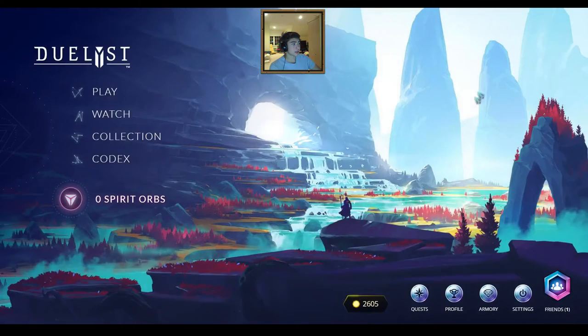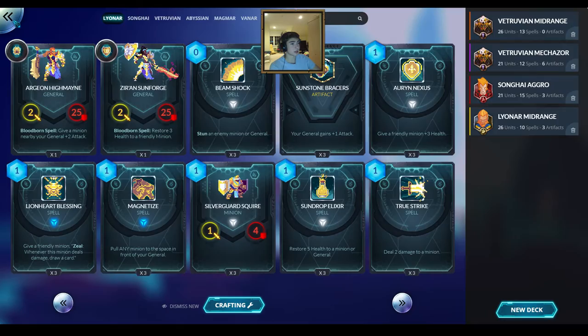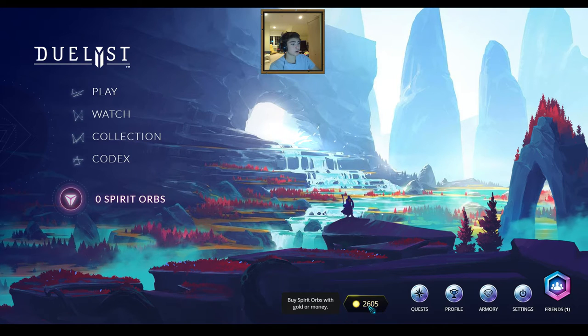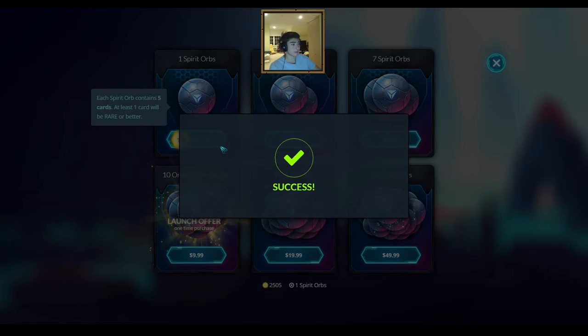I am sitting on 2600 gold from playing the past few weeks as well as over 1400 spirit. I'm not sure how far that's going to go in crafting and getting the strong cards of the other factions to make competitive decks, but we'll see in this video because I'm going to go ahead and open 25 spirit orbs and track the rarities and the stats just for fun. I was considering buying the launch offer — 10 orbs for $10 — but I already have 2600 so 25 spirit orbs is a nice round number. Let's go ahead and buy the 25.